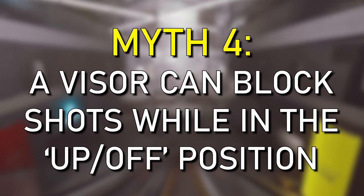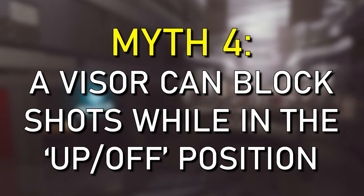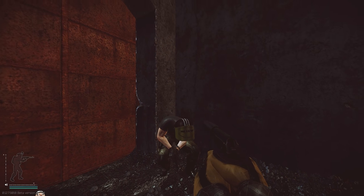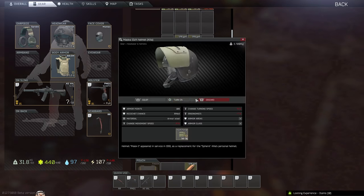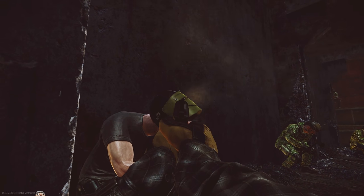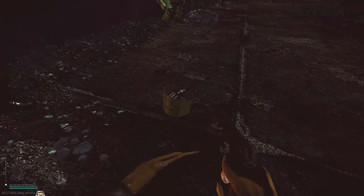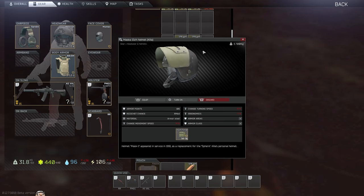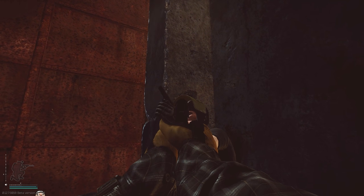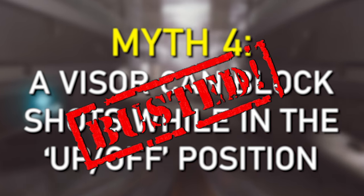Myth 4: is it possible for a visor in the up or off position to stop a round? We have the Masker here with the visor up, tested at multiple different angles. My shot landed square on the visor, but when it's in the up position, it doesn't interact at all — allowing rounds to pass through. Even shooting it side on, the impact clearly didn't affect the visor's durability at all. This myth is busted: when the visor is off, it stops existing within the hitbox of the head.